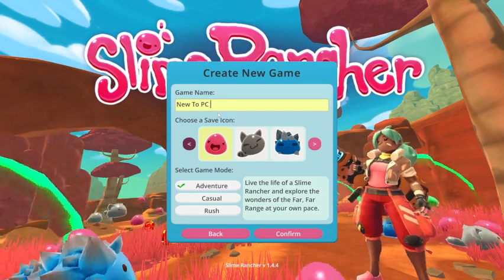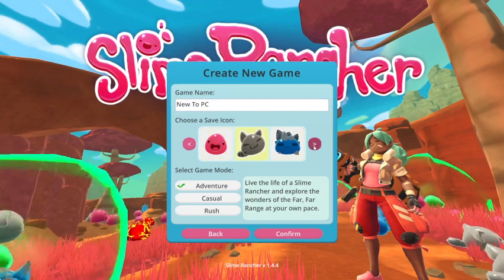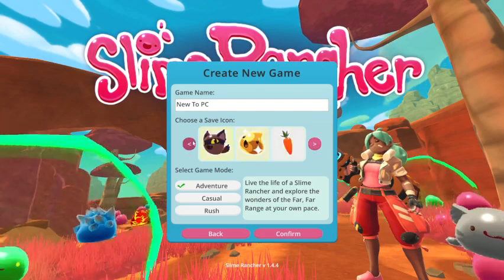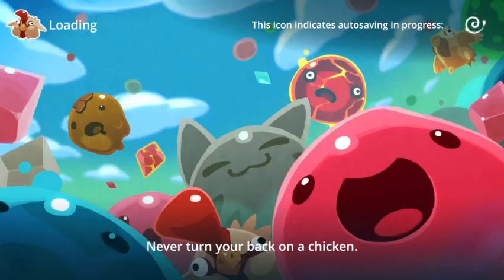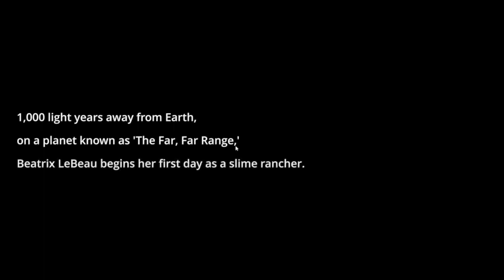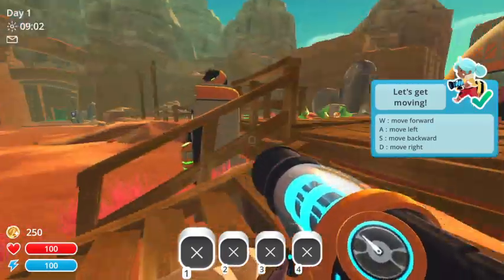New to PC. How about casual? Actually, no — Adventure. How about this guy? Alright, well, let's just hope it runs a little better than the other versions of it. I've already been a thousand light years away from Earth, on a planet known as the Far Far Range. Beatrix L'Boo begins her first day as a Slime Rancher. This actually runs smoothly.